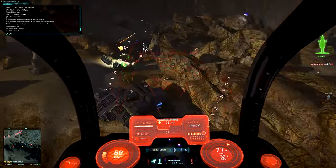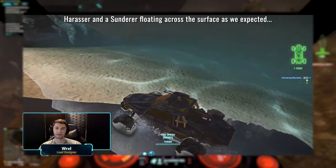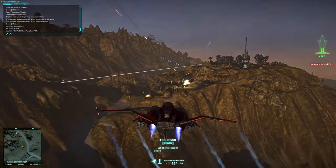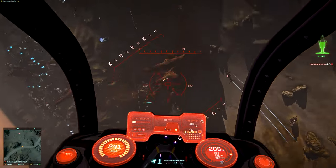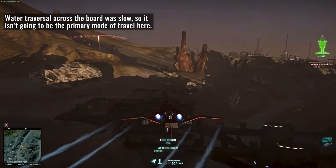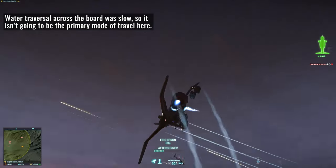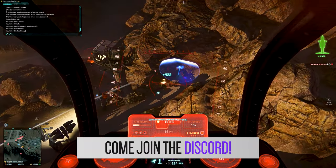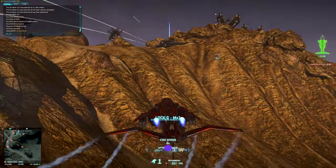We got some tidbits of information regarding water traversal mechanics. We saw a Harasser and a Sunderer puttering along the surface of the water, which was a fun novelty. We also saw a Lightning and a foot soldier traversing the ocean floor, and even a Reaver took a dive underwater. All of the water traversal did look pretty sluggish and may still be tweaked, but it looks like it'll mainly be used as an alternative mode of transport. The team also spent time discussing the audio of the water environments, planning to really sell the underwater experience from an audio perspective. A Magrider afloat was also briefly shown.